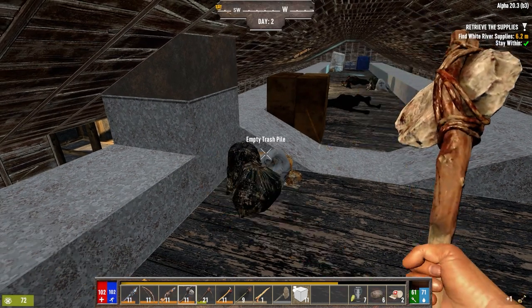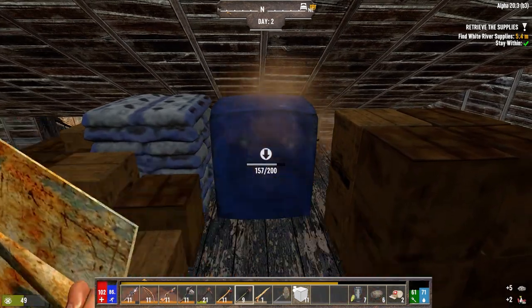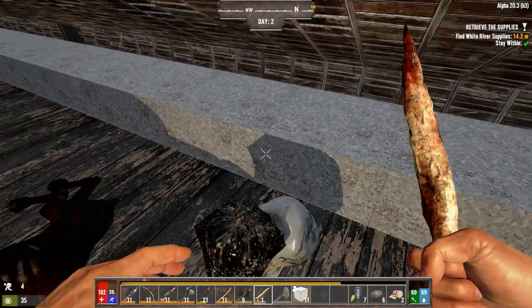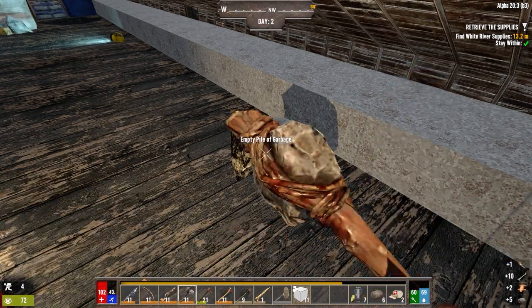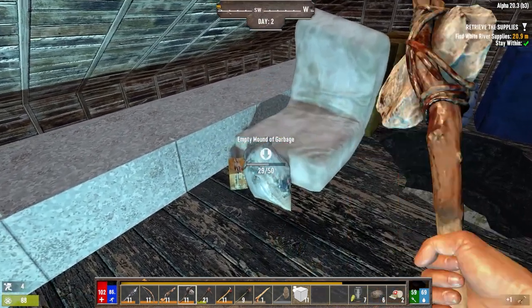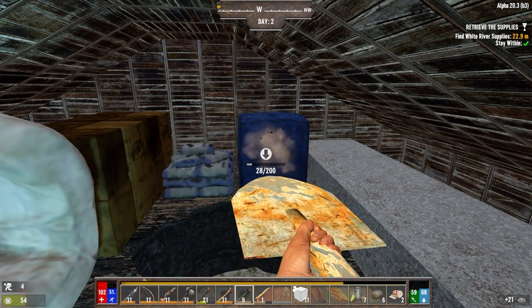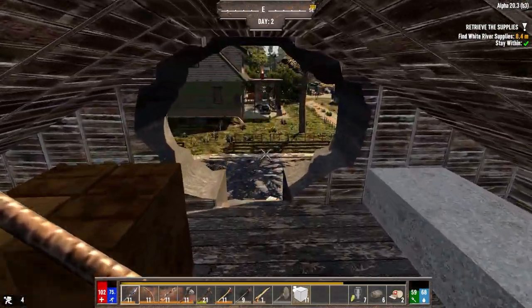We'll grab that and break this up — get some plastic out of it. I'm going to dig up just the cobblestone. There is a possibility we could have a horde today, but we won't find out until tonight. I'm going to hack these dogs up one more time, and then we'll grab that and probably not go through this whole house. We're going to go downstairs and try to just loot it real quick.